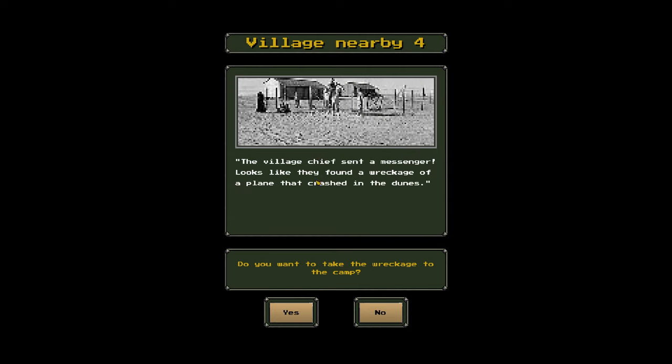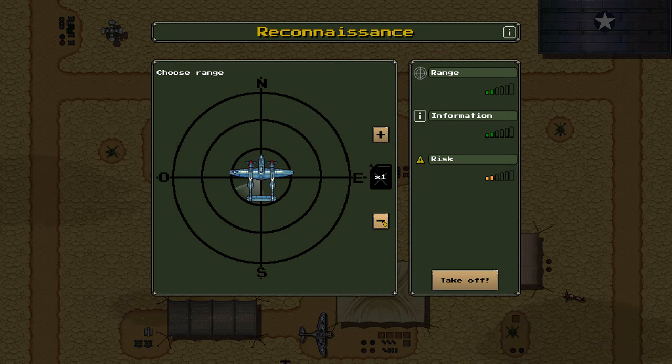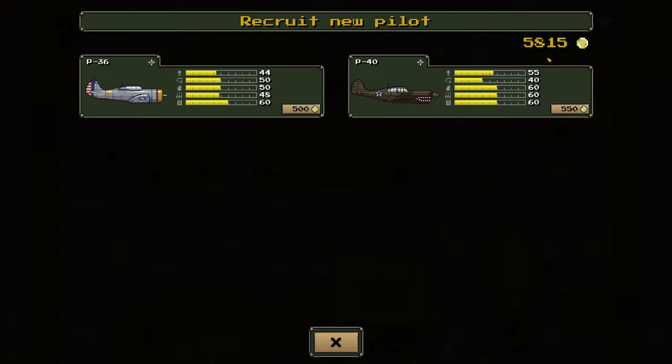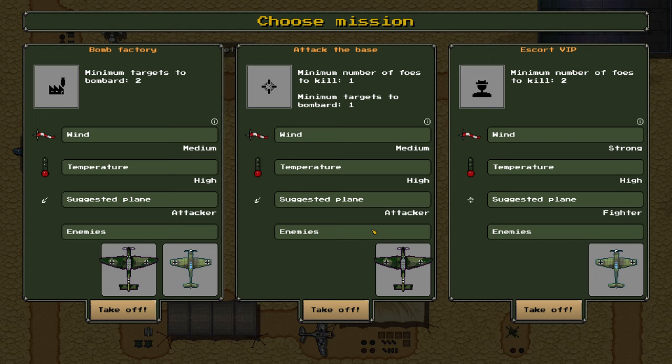Day five — the penultimate day. The village chief sent a messenger: they found the wreckage of a plane crashed in the dunes. Do we want to take the wreckage to camp? Yes — it's from a German plane, still in good condition. Give it to the mechanics and ask them if they can do anything with it. We can also adjust the amount of fuel we give our reconnaissance plane. I think we're fine for ammo. We've got two aircraft available. Three whole missions to choose from.